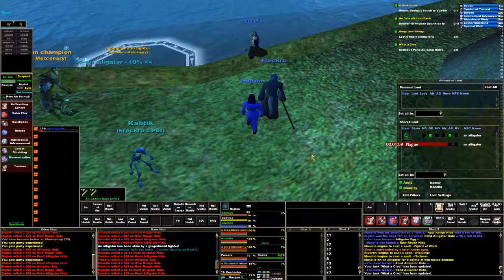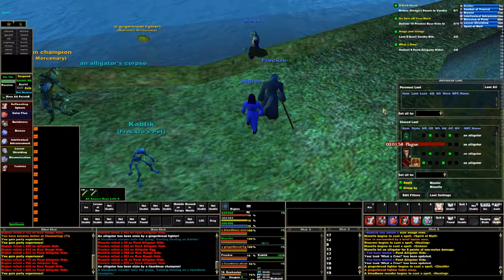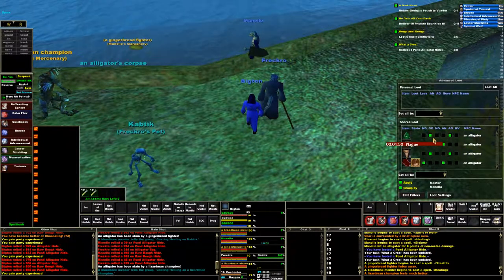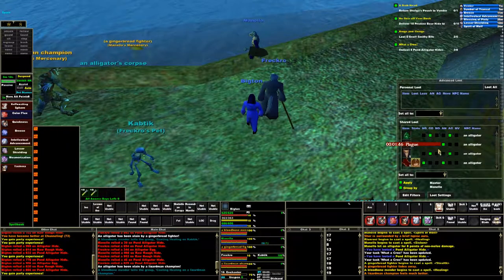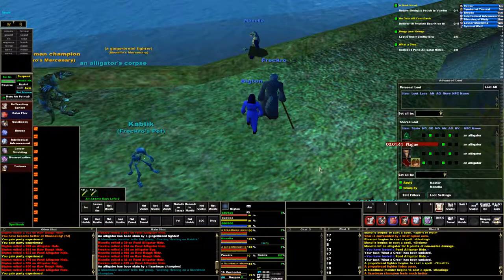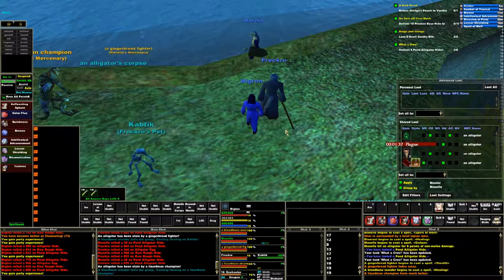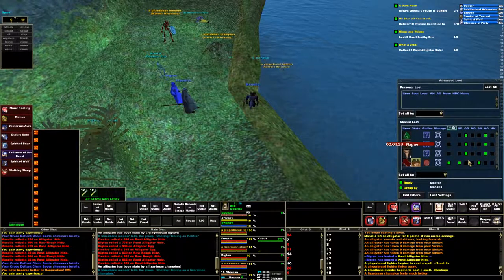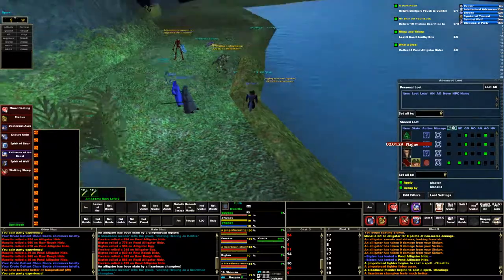That's another thing I was noticing — the other player was using the loot window but doesn't have it set up. Maybe it's because he's not in a group. But when you have it set for auto-greed and need, it auto-loots too, so you don't have to actually click on anything. Alright, everybody's looted up.